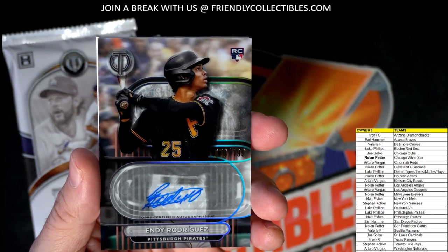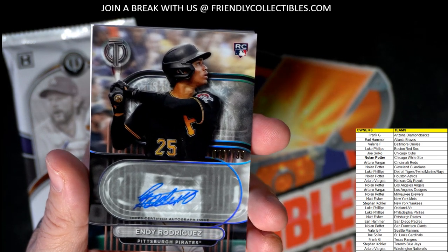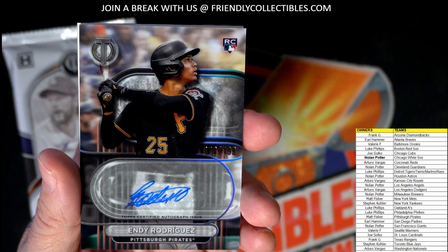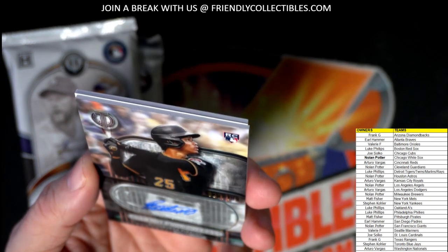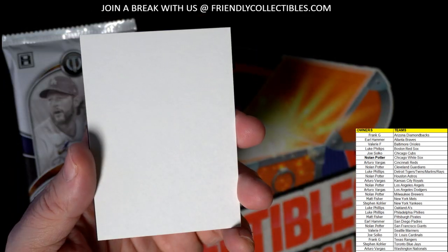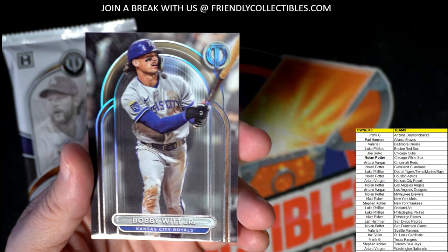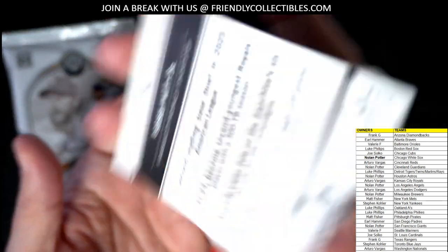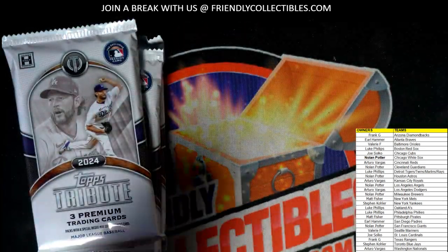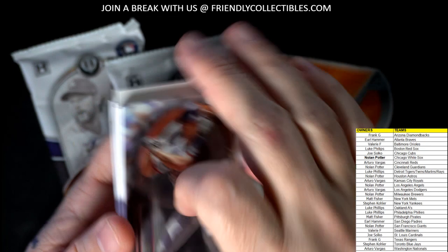Our first auto here is an Indy Rodriguez rookie card for the Pittsburgh Pirates. Matt, I agree — they are beautiful. Pittsburgh Pirates, Matt F, coming out to you — 76 of 199, nice rookie card there, Indy Rodriguez. And then we've got a Bobby Witt Jr., what a beauty — Kansas City Royals. Bobby Witt Jr., Arturo, coming out to you, man.